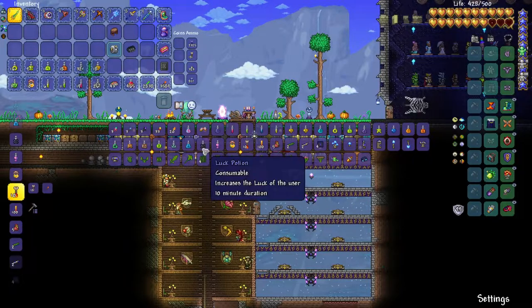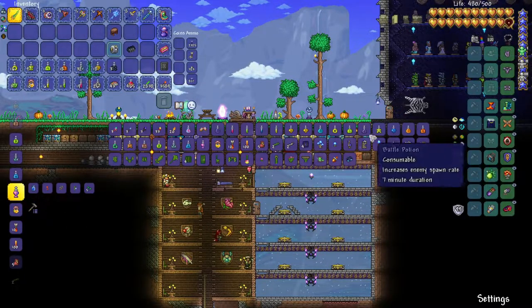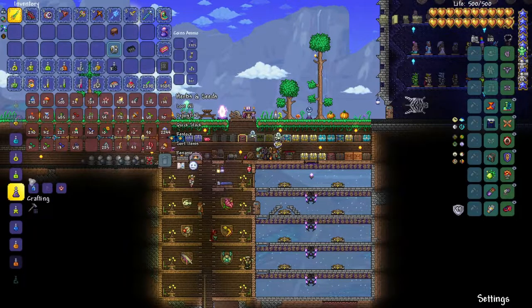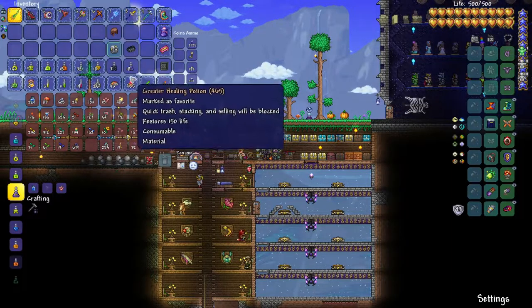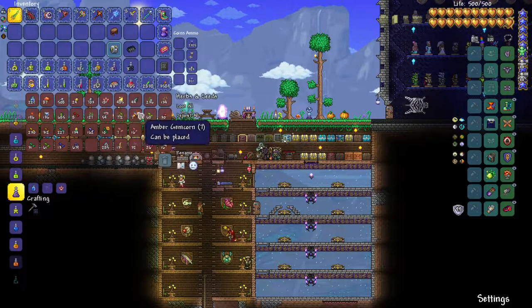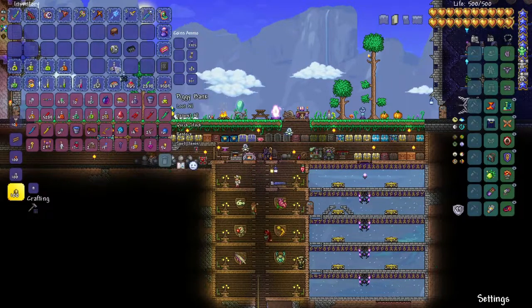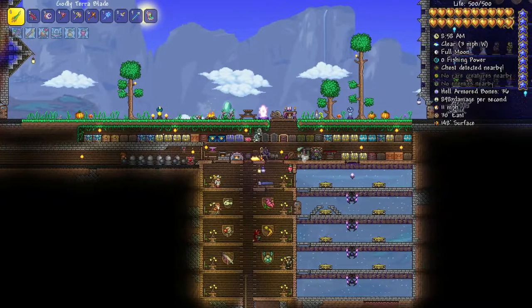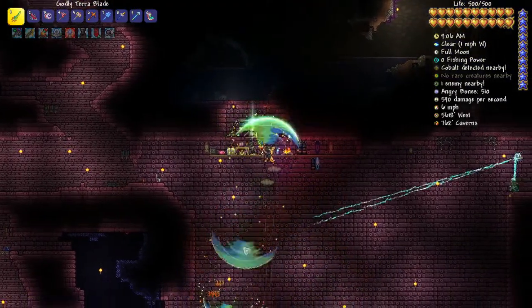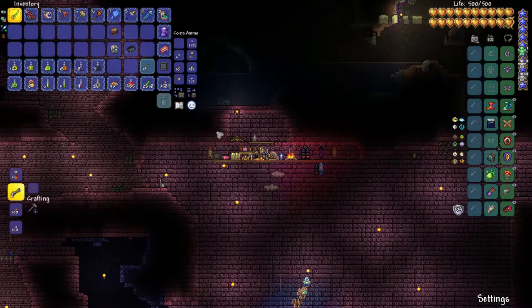I can make some Battle Potions — I was just missing Deathweed because that's so hard to get, but I did find some. I've got 43. We can also make the Luck Potion, which might be worth it. Deathweed is an important ingredient in several powerful potions. We'll put away our Spelunker and Mining Potions — we don't need them — and just go with Luck and Battle. Let's head back over there.